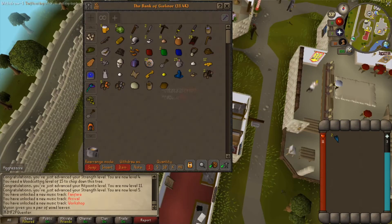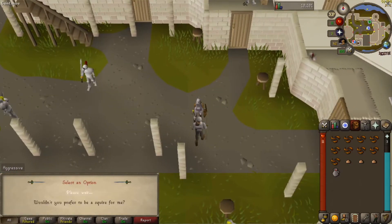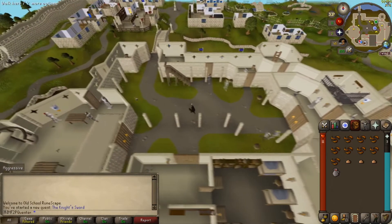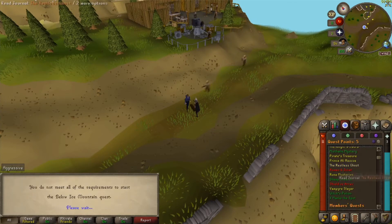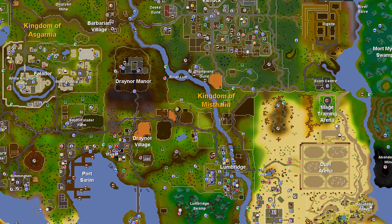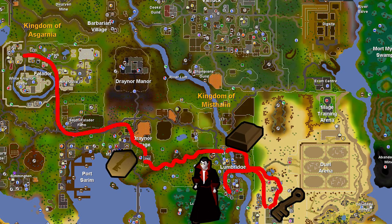Near the west bank at the sink, make one soft clay. Bank everything, grab your defensive gear and a couple of food. In the White Knight's castle, talk to the squire and start the Knight's Sword. Then head on over to the Stronghold of Security at the Barbarian Village. An alternative route would be to go back to Draynor village, make a key imprint with soft clay at the Draynor jail, head over to Lumbridge, make a bronze bar at the furnace, go to Al Kharid, talk to Osman to make the key, then head to Lumbridge Cemetery and ask Count Cech to teleport you to the stronghold. This would save you a walk of shame later on.